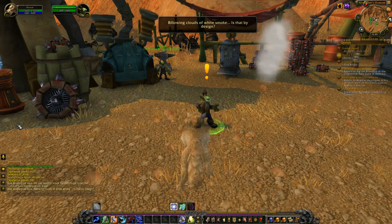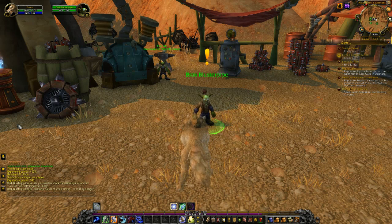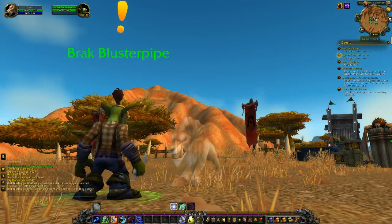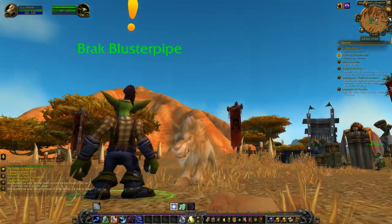It's blowing out clouds of white smoke. Is that by design? There was also a weird white flash on the screen — it's like I'm waiting for my character to have seen heaven. Maybe my character is dead and the team went nuclear, and the rest is just a delusion.